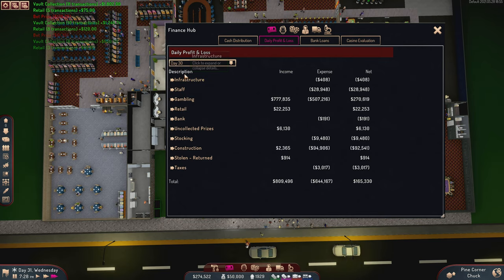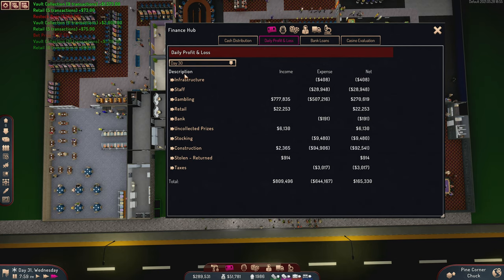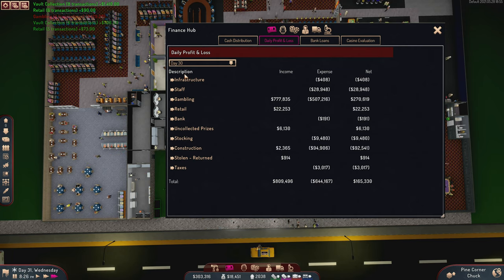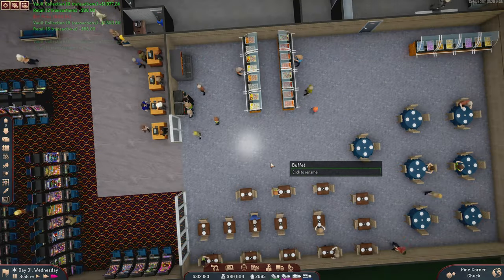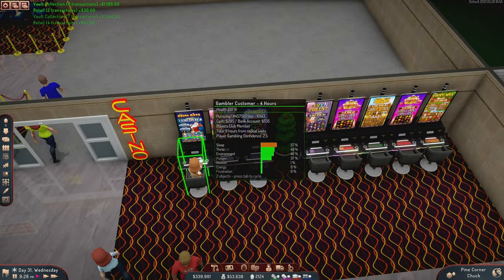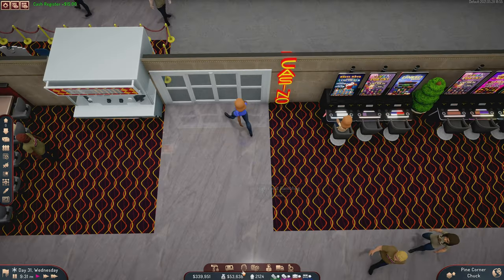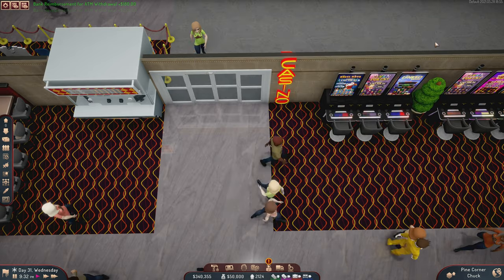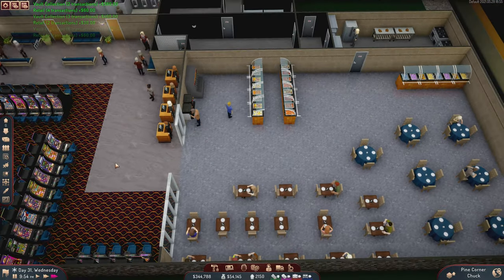Looking at yesterday's profit and loss, I made $165,000 just yesterday, and that was with $94,000 of construction expense from building all that stuff out. So I think we're profitable enough. But with a $100,000 jackpot being a thing, I probably should keep a hundred grand in the vault just in case somebody does win it — as unlikely as that is.